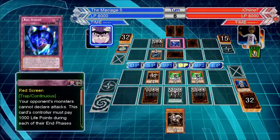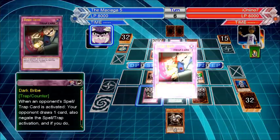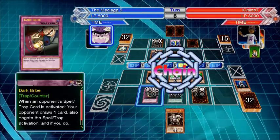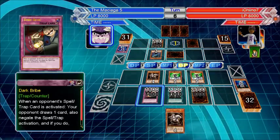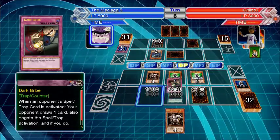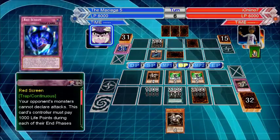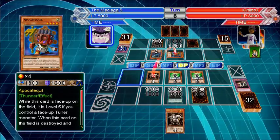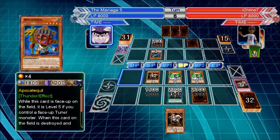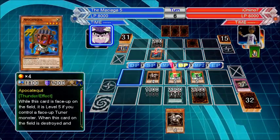Wait — what is that? Dark Bribe. I don't think I've seen that before. Neither have I. All I saw was your opponent can't declare attack, so that sort of cripples the level deck. Wall of Revealing Light? Anyway, now it doesn't matter because we have battle damage on the level, so we'll both do level 7.